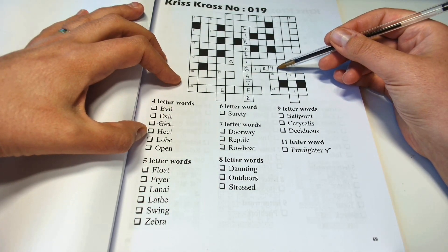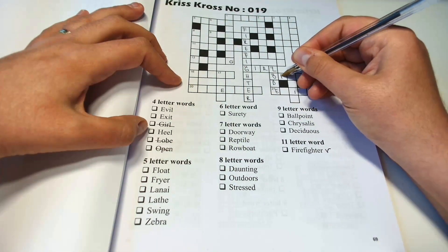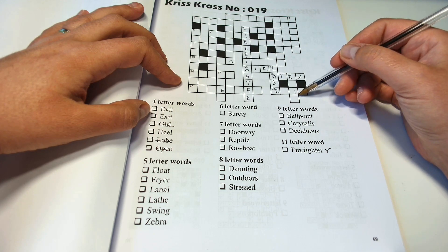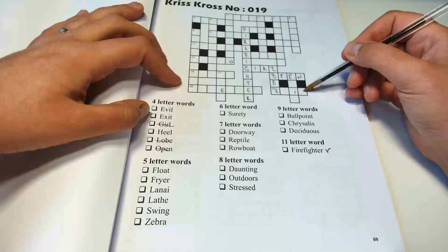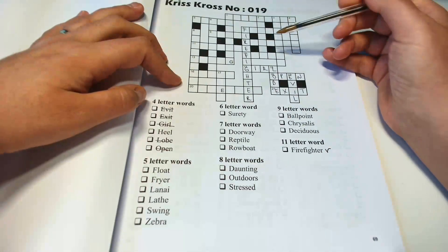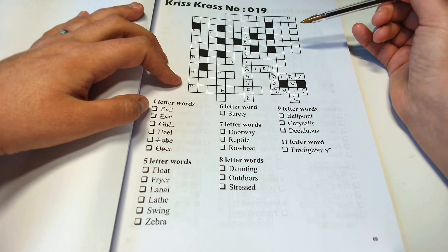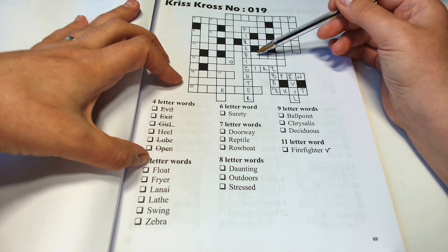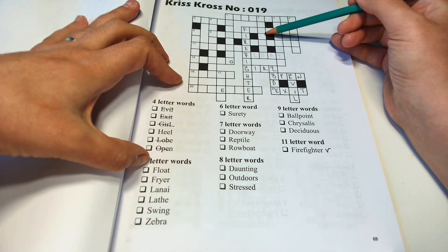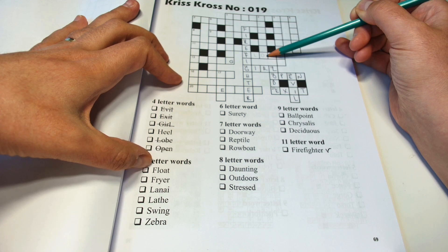Then, a word starting with L is this one: lobe. A letter with O: open. A word with E — we have evil and exit. All right, evil, exit — I think it doesn't matter. Next, if we fill in here the word float, F-L-O, let's see. If we do that, seven letters ending in O — we don't have this one, so here we'll have the word fryer.